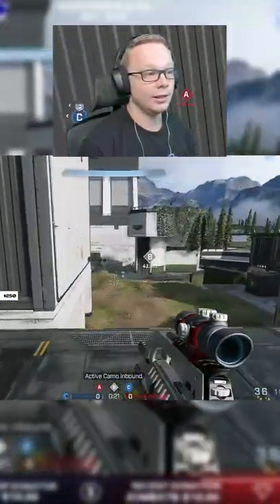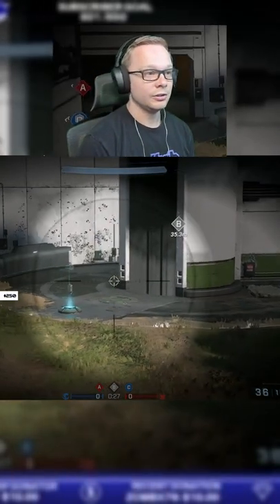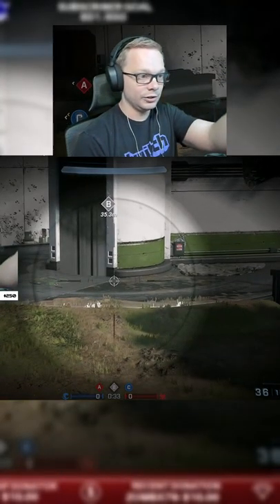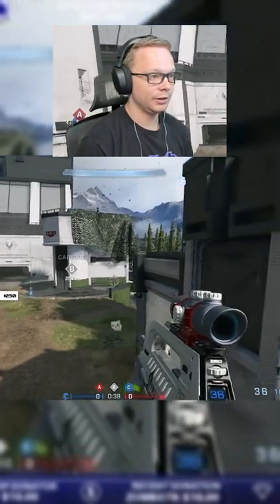So if a player is in B, you can look at this little pad and see where their AI is looking. If it's looking that way, the player is behind that wall. If it's looking down there, the player is in there. And obviously you would see the player if they were over here.